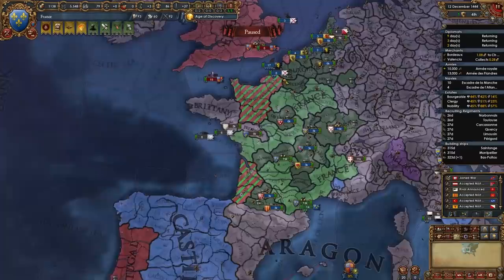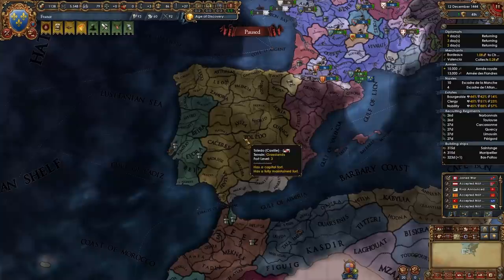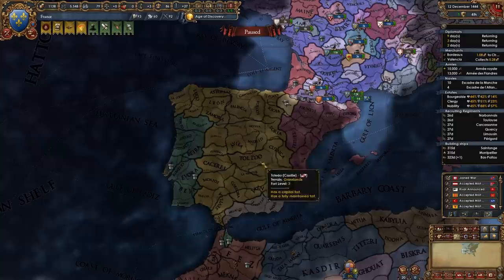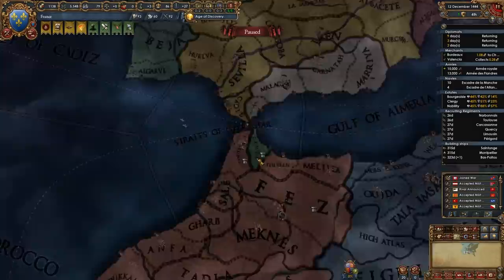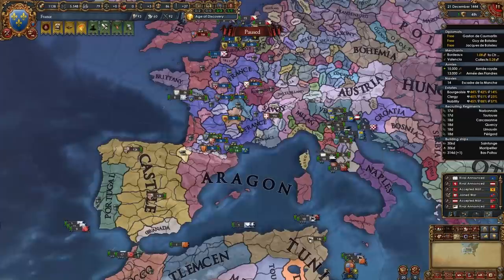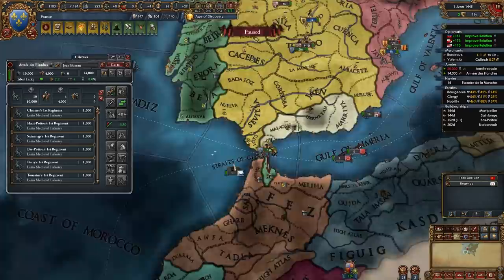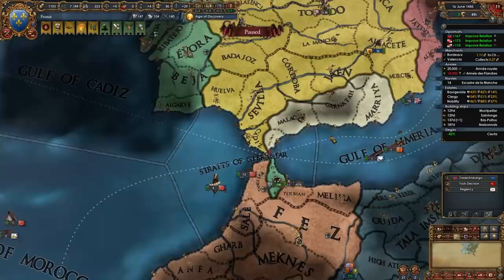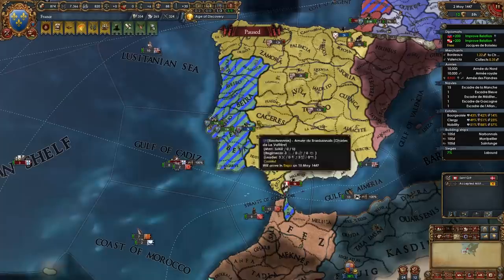Once the war starts, don't focus on England at all yet. Let your subjects and Burgundy do the work in the French region while you focus your armies down on Portugal. Portugal should ask for military access through Castile or England; if not, ask Castile yourself, and also ask Granada for access to siege Ceuta. Send your main army to mainland Portugal — Evora then Lisbon — and the smaller army to Ceuta. I recommend stacking the entire army together even though you'll attrition, because you don't want the big stack caught in Gibraltar while the small one is in Ceuta.